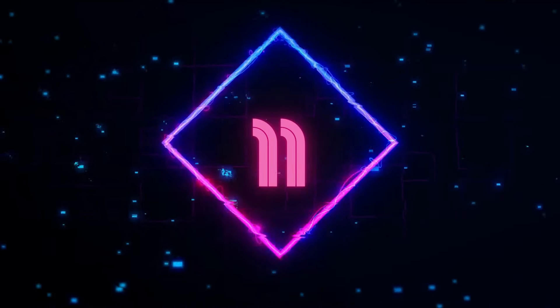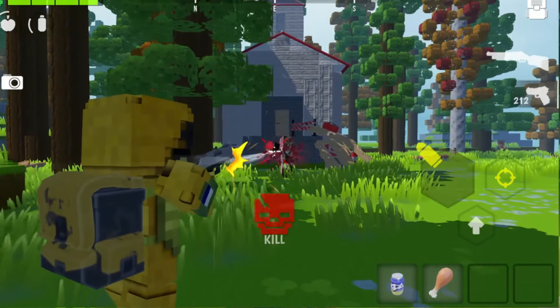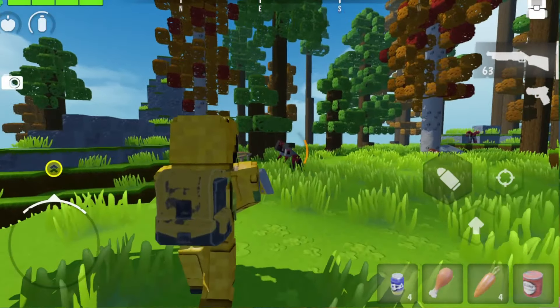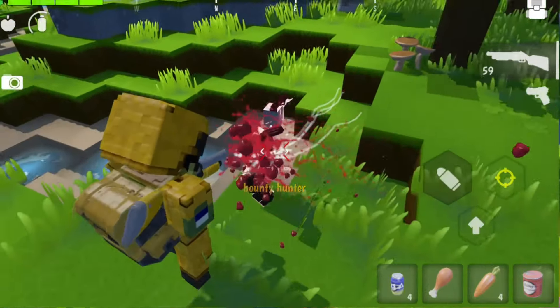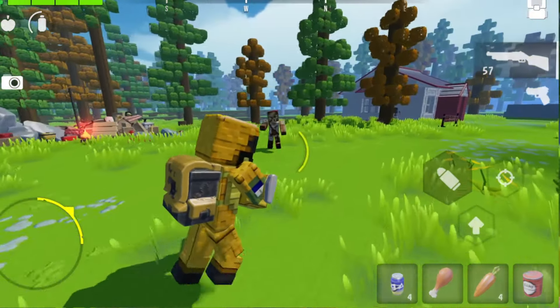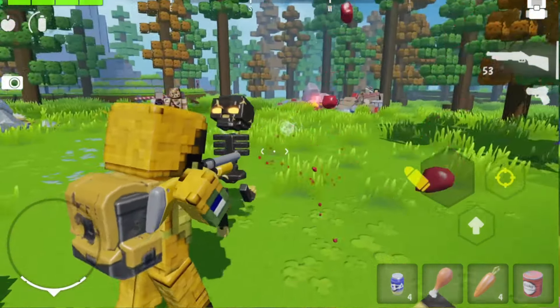Number 11: Hunter Craft is a free 3D cubic-style survival shooter that will test your skills and nerves in a post-apocalyptic world. Your task is to clear the world of the undead and find resources to survive. You can play from the first or third-person perspective and customize your gameplay to your liking.